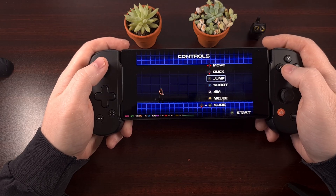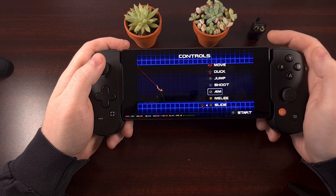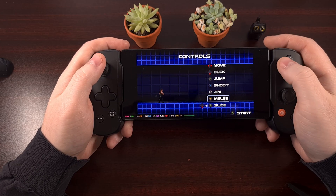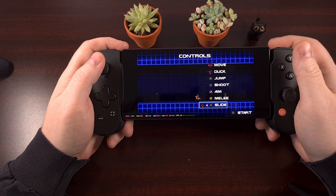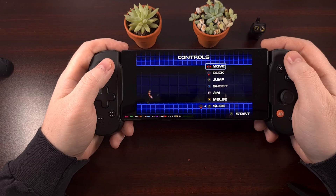Here we have our controls. We can move, duck, jump, and shoot, and we can aim with the left trigger. We've even got some melee.